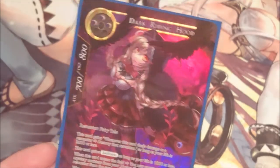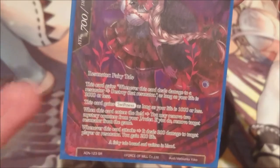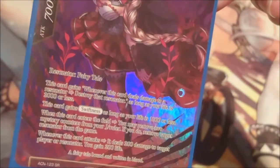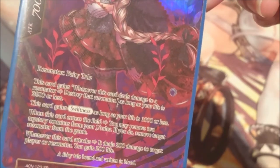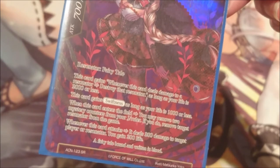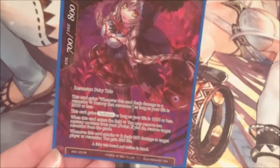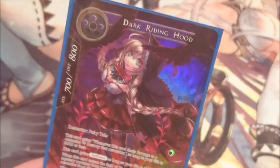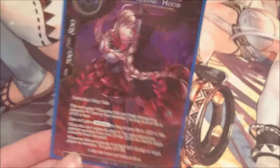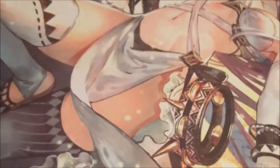Dark Red Riding Hood has a three-cost, three black, but because she's a fairy tale we can just pay light for her — she's a 700/800. She gains: whenever this card deals damage to a resonator, destroy the resonator. As long as your life is 2000 or less, she gains swiftness. When she enters the field you may remove two mystery counters — that doesn't matter because we're not using mystery counters. Whenever this card attacks, it deals 200 damage to target player or resonator and I gain 200 life. She's an Ancient Knights SR so she's a pain to get, but I'd love a playset.